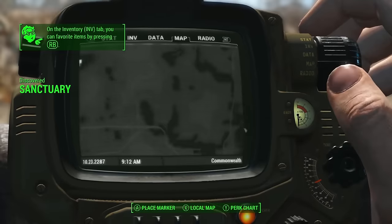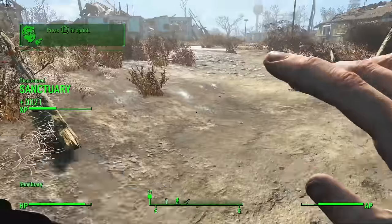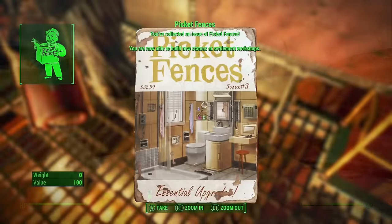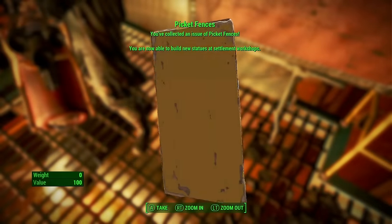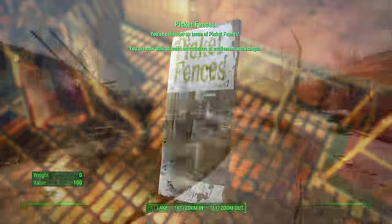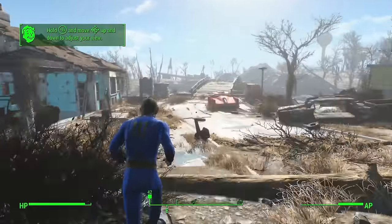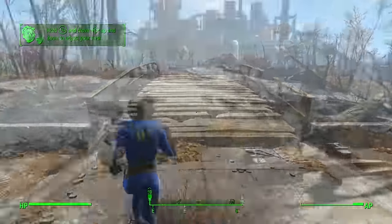The first thing we're going to do once we've left the Vault is open up our Pip-Boy and mark Saugus Ironworks on the map. Saugus Ironworks is going to provide us an invaluable tool to get infinite XP — it holds the Picket Fences magazine for building statues, and when you build statues in Fallout 4 you get an insane amount of XP. The journey over there is quite treacherous, so make sure you have the difficulty set to very easy and save frequently because you may die on the way there.